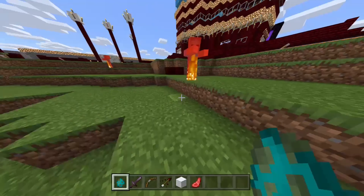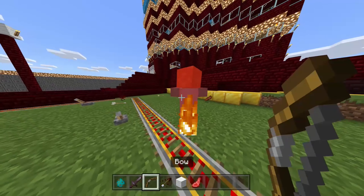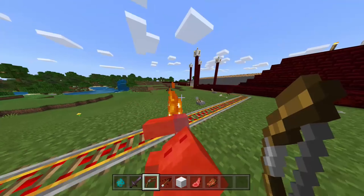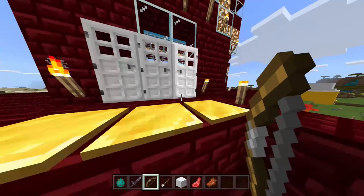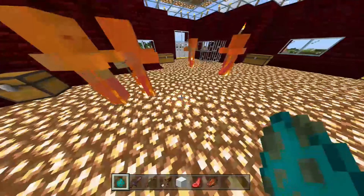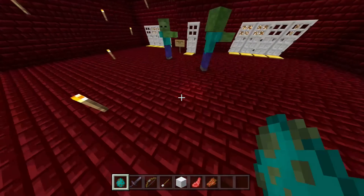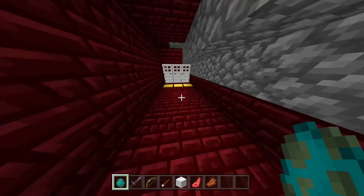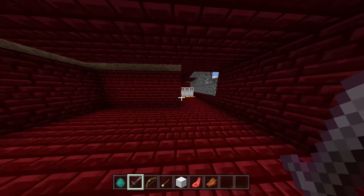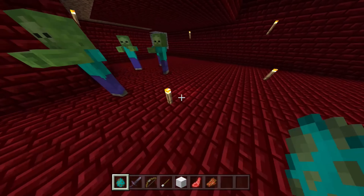Now we're going to be talking about spawning a zombie. Naturally, in the overworld, zombies can spawn in groups of 4 on any solid block at a light level of 7 or less. In deserts, all zombies exposed to the sky have an 80% chance to be replaced by husks. Zombies that are not husks or drowned have a 5% chance to spawn as a zombie villager, and all zombie variants also have a 5% chance to spawn as babies.